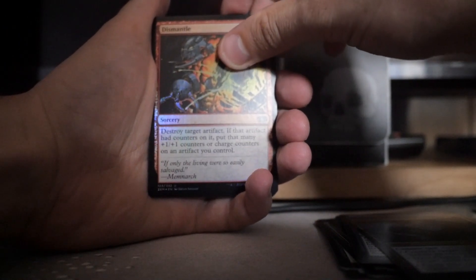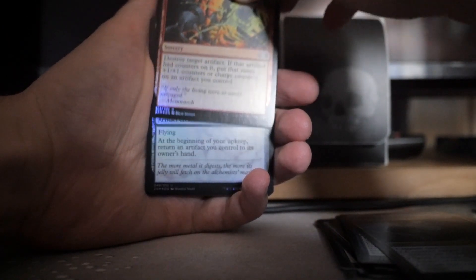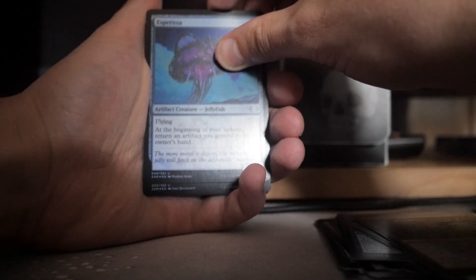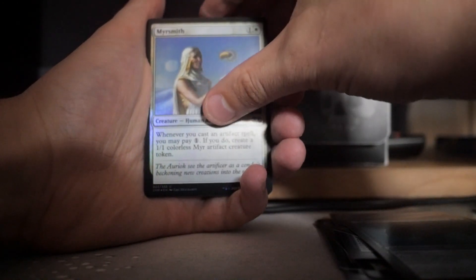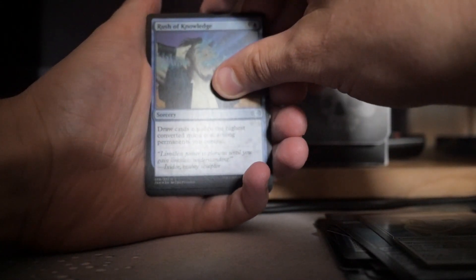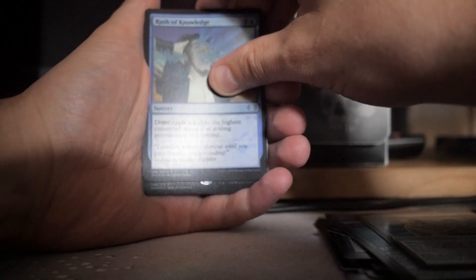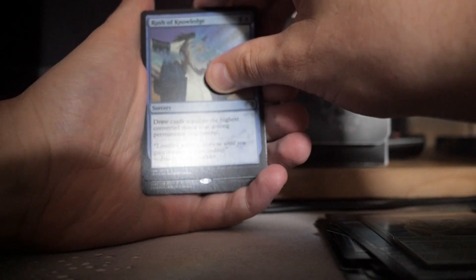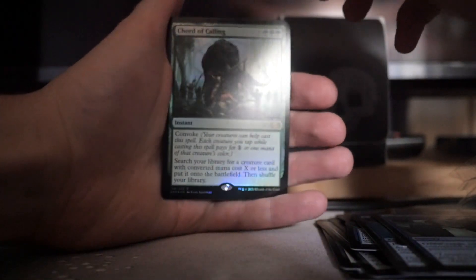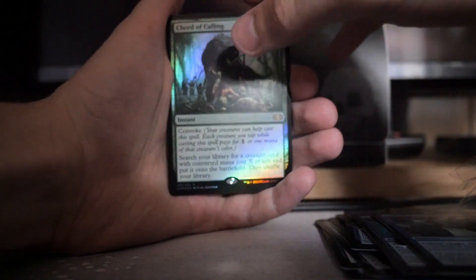Dismantle. Esparza — I think we're into the rares now. No, this is the last uncommon. Meersmith. Rush of Knowledge. And this is it — rare. We do have a rare. It is Court of Calling. That's not a bad foil rarity actually. Nice Court of Calling.